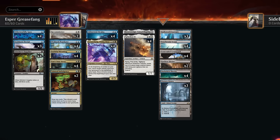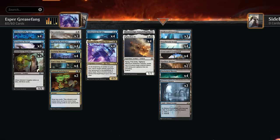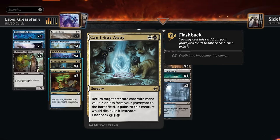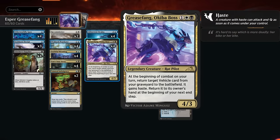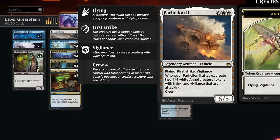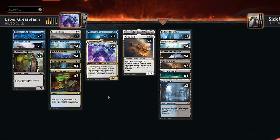If we happen to mill our three-mana creatures, we can get them back for two mana using Recommission (which also enters with a +1/+1 counter) or Can't Stay Away. Can't Stay Away has flashback, so milling it still gets value. The reason we're not playing Helping Hand — which you might see in standard Oculus builds — is that the creature enters tapped, so a reanimated Grease Fang won't be able to crew a Parhelion. That's enough of a drawback to prefer the two-mana reanimation spells.